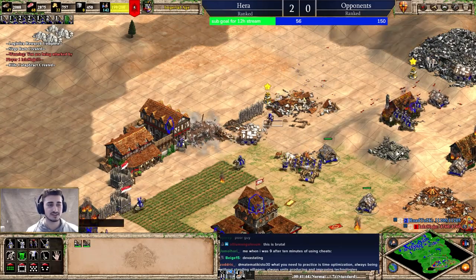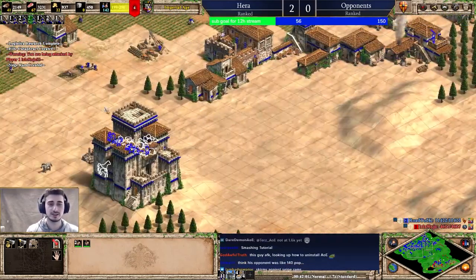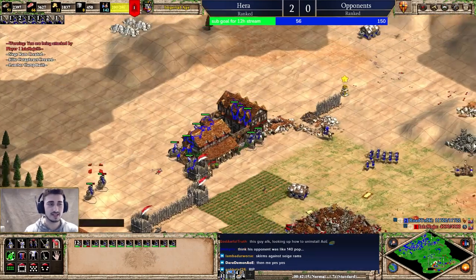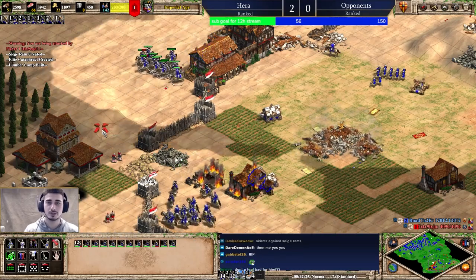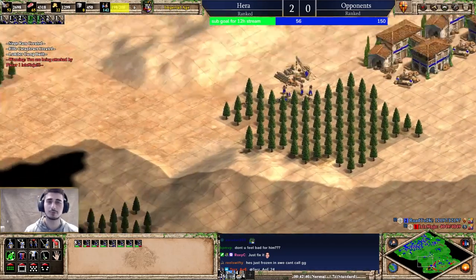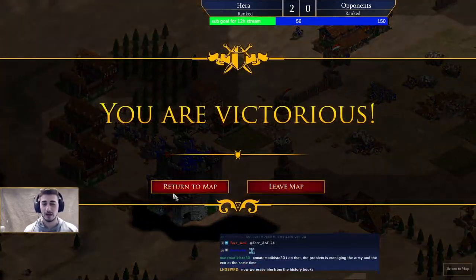Obviously I'm looking a lot at my military, but you're going to need to tab back eventually. Those villagers will go idle — just retask them once in a while, look back at your economy, and fix things. Already at 1200 elo, before we talk about micro or fancy timing attacks, let's just talk about the basics. For me the basics of late game are: 200 pop, good economy behind it, good composition, and keep things rolling. Simple as that.